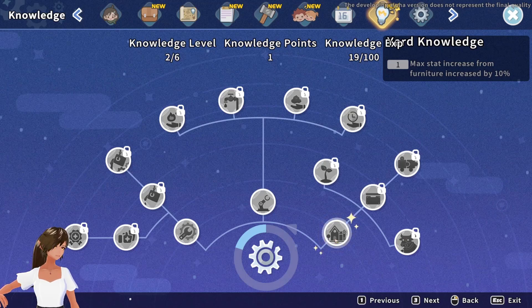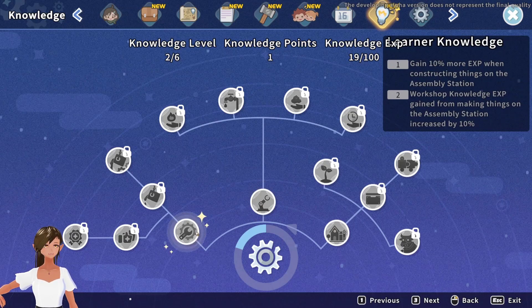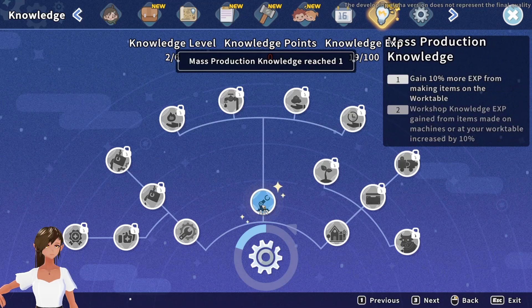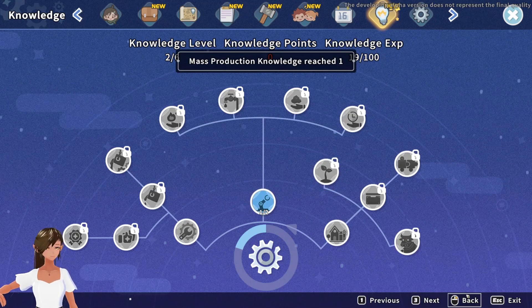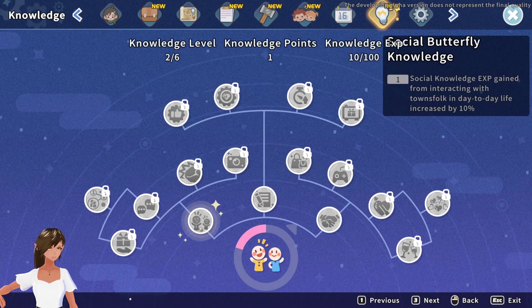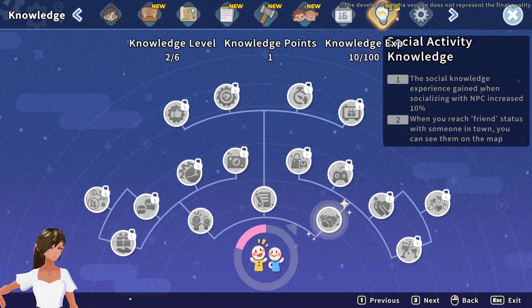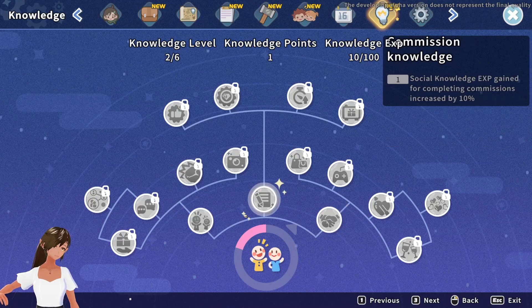Max stat increased for furniture by 10%. This could be nice in the future but I don't care yet. I think I make more things on the work table than the assembly station, but the big stuff may make a bigger difference. We'll go back and use our social thing. Daily life increase by 10% — oh, this will help me. Social knowledge and experience gained when socializing with NPCs increased by 10% — oh, that's useful. When you reach friend status with someone in town you can see them on map — I find that hugely useful.